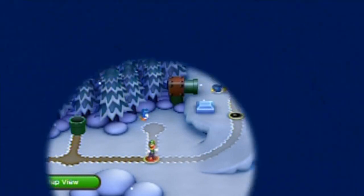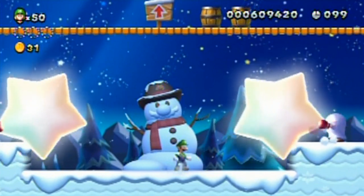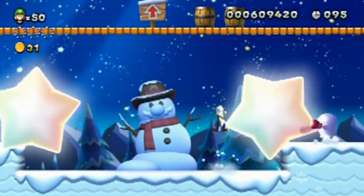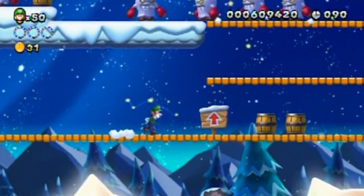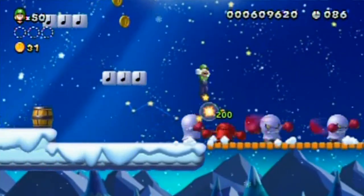Alright, bruisers and barrels — let's start Frosted Glacier 1-1. Bruisers are the guys that punch stuff like the stars there, and they can punch barrels down to attack you, Donkey Kong style. Let's see if I can get that one too — maybe not. They take a lot of hits to defeat.